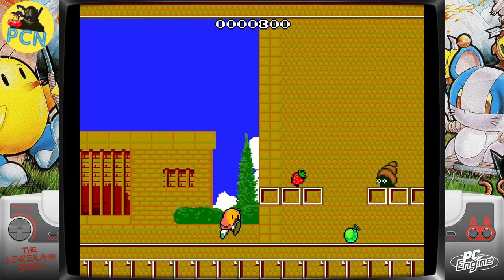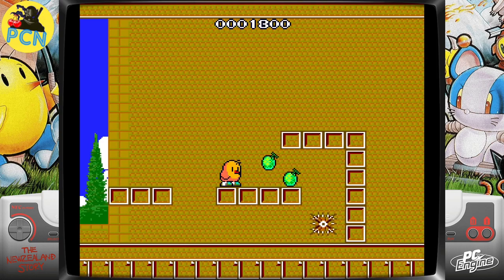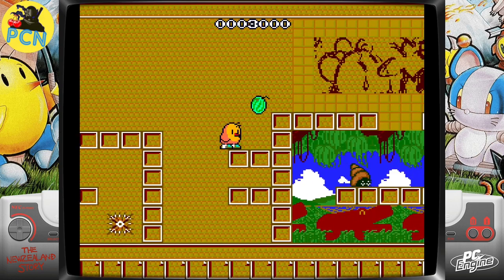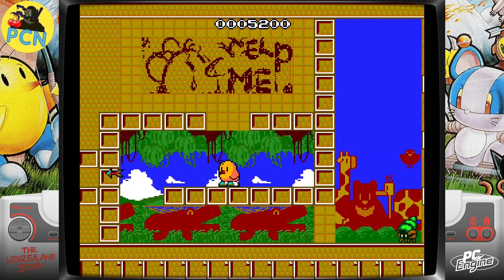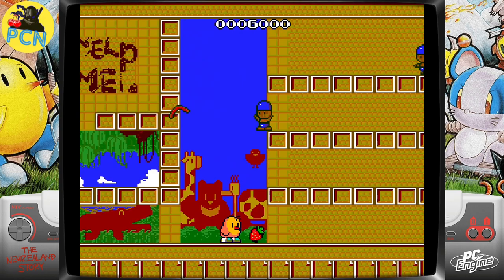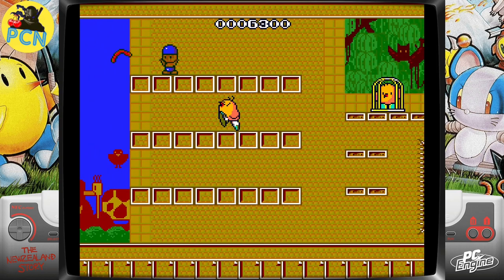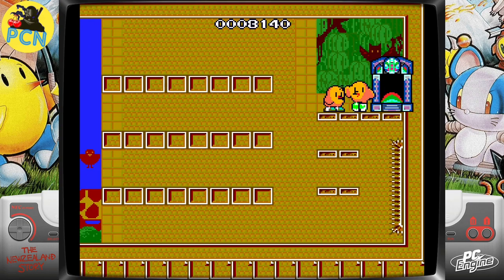The second game we have is New Zealand Story. I enjoyed this game in the arcade and really liked it on the PC Engine as well — I think it's a very good version. I found that a lot of arcade games that came out for the PC Engine, even though they weren't identical ports, were very well developed. The intro is really good — everyone gets swallowed up by the whale. Definitely check out New Zealand Story if you haven't already.